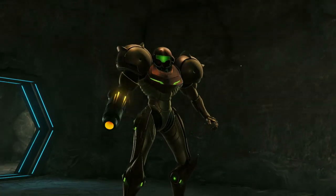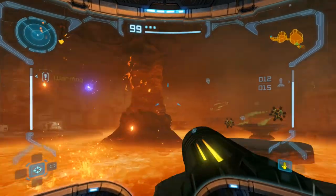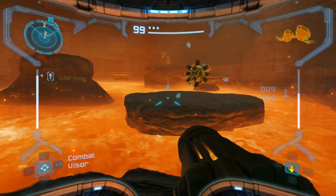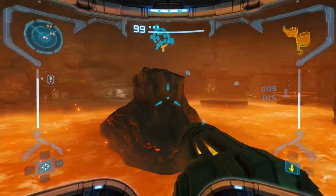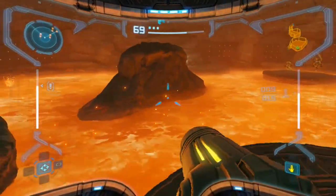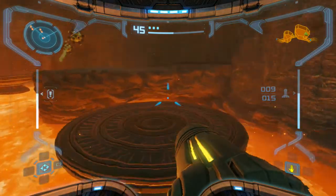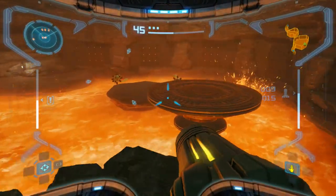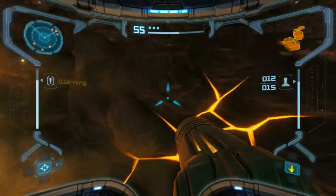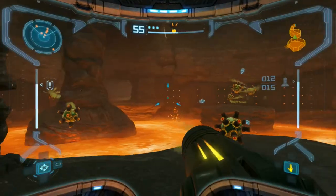I'm just going to casually destroy this rock and reveal a Chozo artifact that I'm pretty sure I can't even get - yep, you need the space jump. I might be able to ghetto jump over there. If you don't know what I'm talking about, in the original GameCube version you could hold down L - they call this technique ghetto jumping - and it would give you a slight increase to your height and distance of your jump, letting you get into weird areas.